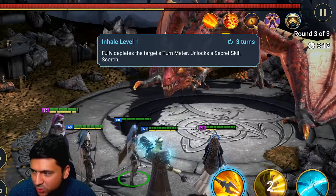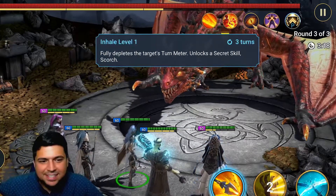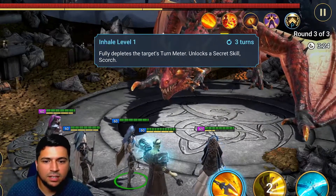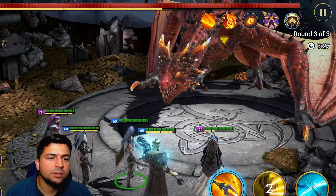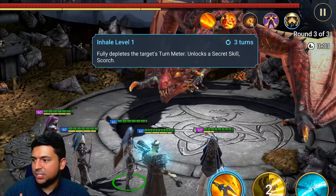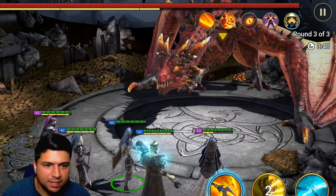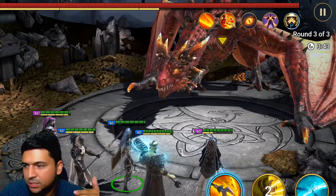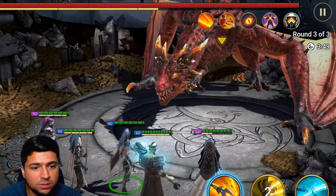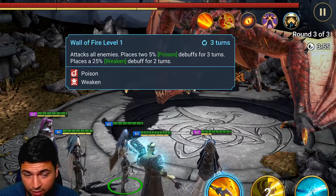His next ability is Inhale — the Dragon perches up and fully depletes the target's turn meter, and it also unlocks the secret skill Scorch. When he inhales, a purple shield activates as well, which he uses throughout the dungeon. I'll play through the run to show you these abilities in action.